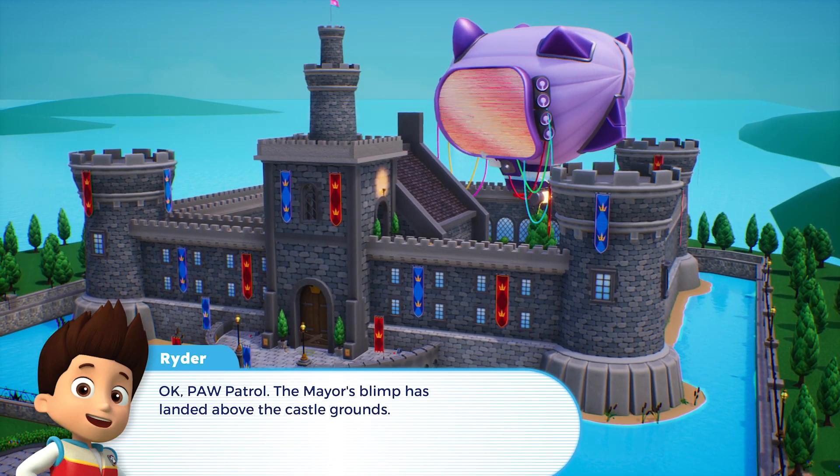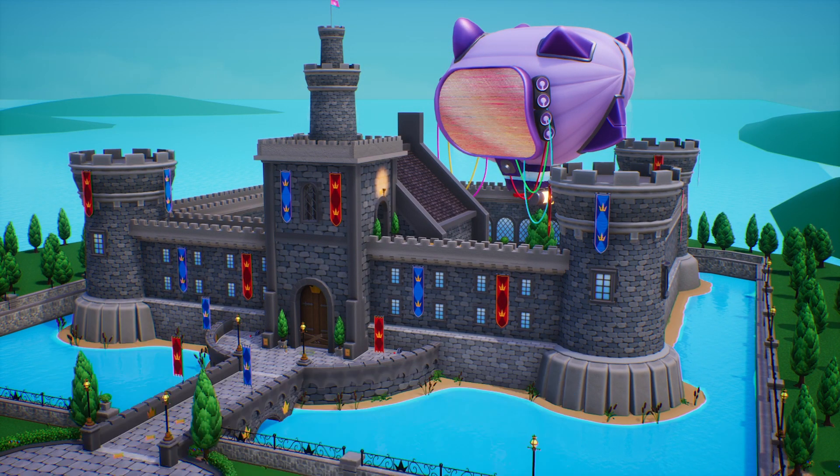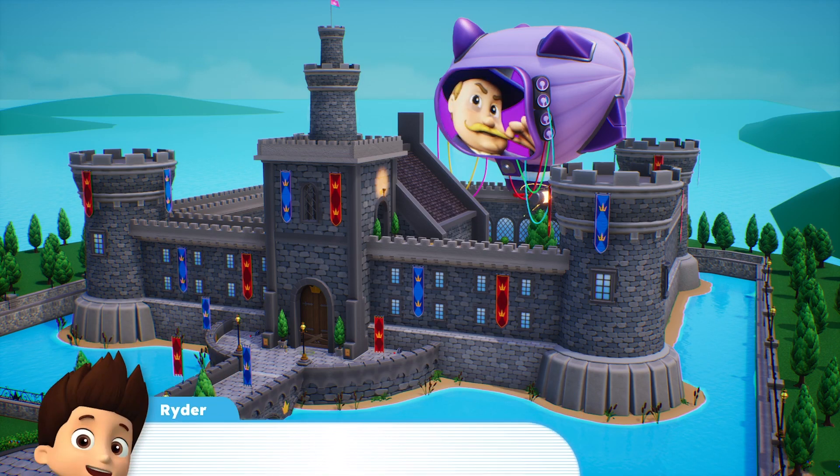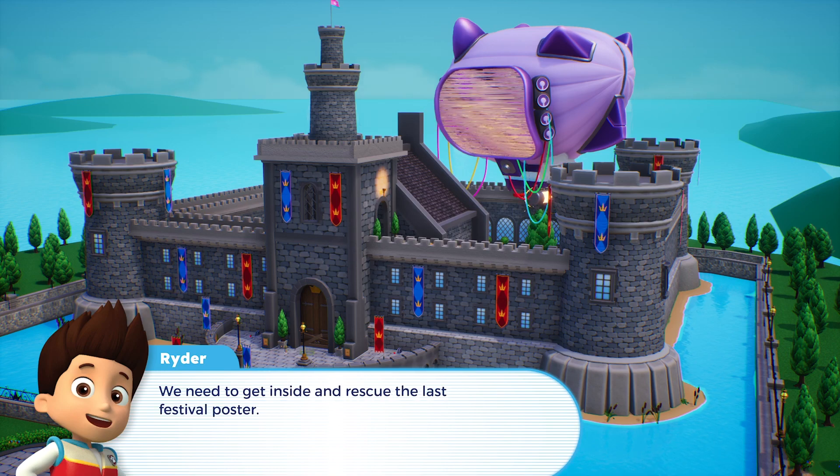Paw Patrol, the mayor's blimp has landed above the castle grounds. He's using it as a base. That's why he locked the princess out. We need to get inside and rescue the last festival poster.